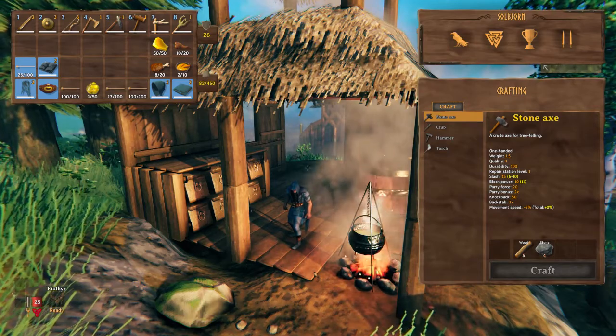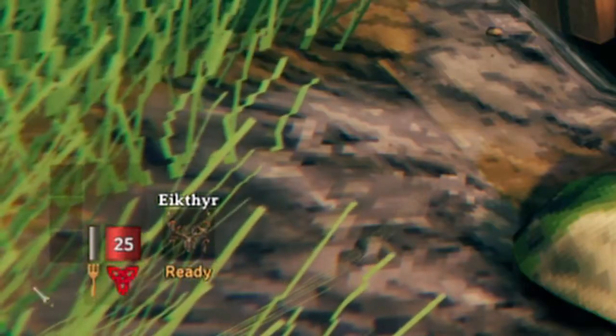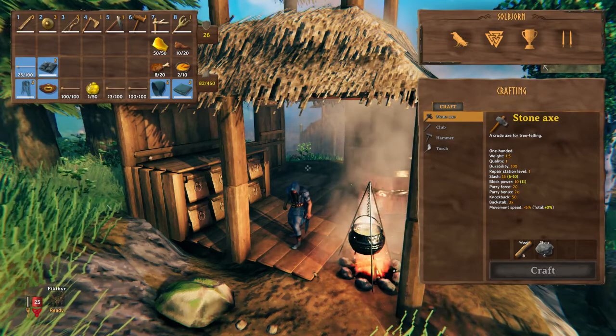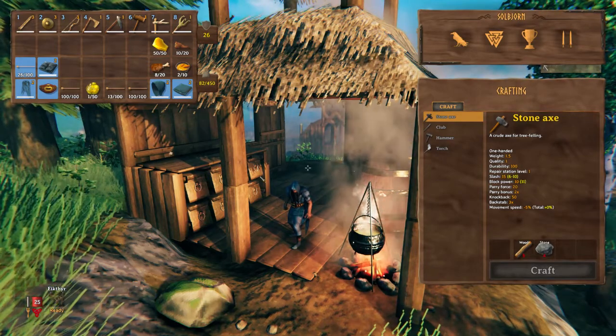Starting off, just like any normal human, you've got three stomach chambers that you can store food. Each chamber can only have one piece of unique food at a time, so no stacking sausages or stews!